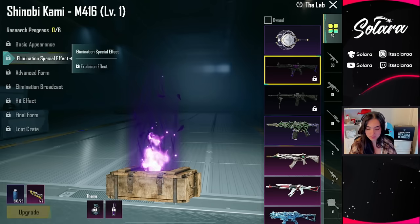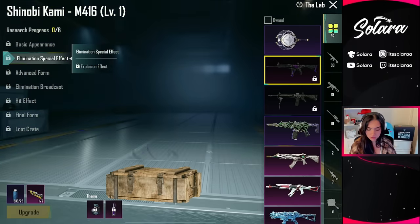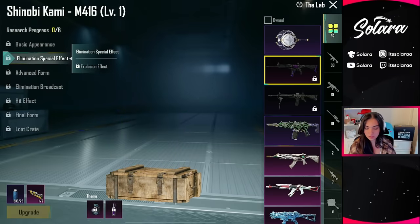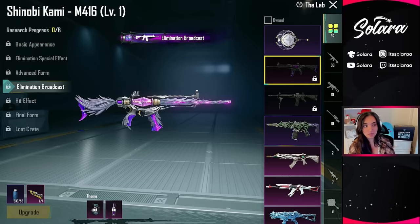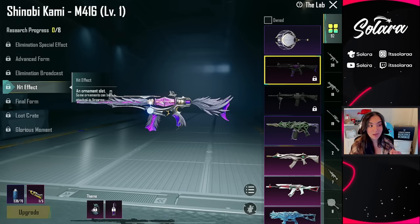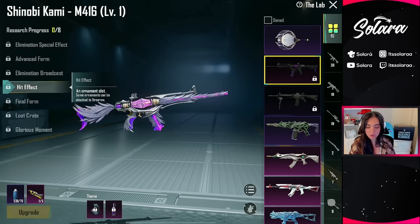Here's the basic appearance, explosion effect. So if you own the grenade you unlock the explosion effect, which I think is really cool. The elimination special effect, the advanced form. We have the elimination broadcast. We have the hit effect. And an ornament slot — some ornaments can be attached to firearms. I love that they added this. The hit effects are always going to be a thing, but now you can use your ornaments on your guns optionally. I know some of you guys hate it, so I'm glad that they gave you an option for it.